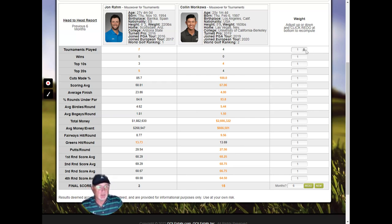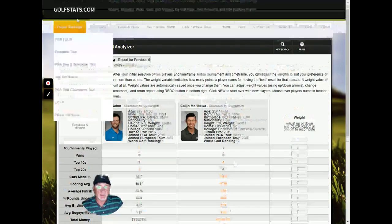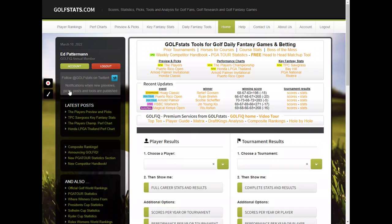You can customize this. Let's say I don't care about tournaments played, wins, top 20s, or rounds under par. You can weight them — what I care most about might be fairways hit, so I give that a weight of two. I care about putts and who's the better putter, so I can weight it any way I want, then click redo. It'll redo those numbers based on these weights, and generate a new total. In this case, Colin Morikawa is still a better bet. That's how the head-to-head matchup tool works. So that's it for the tool section.